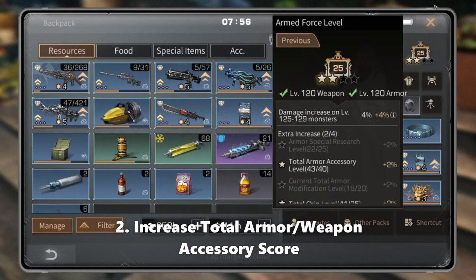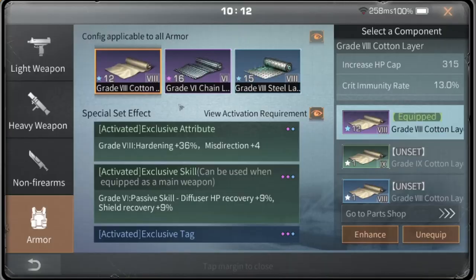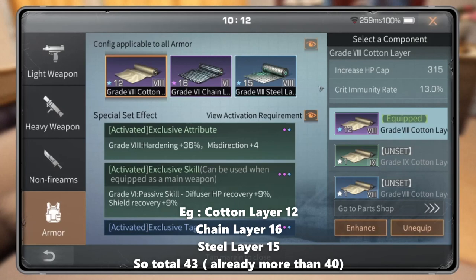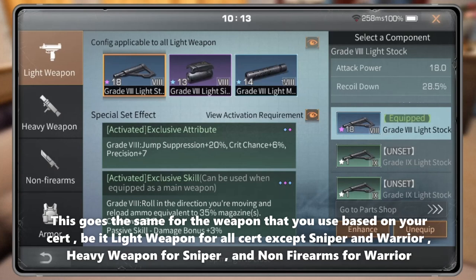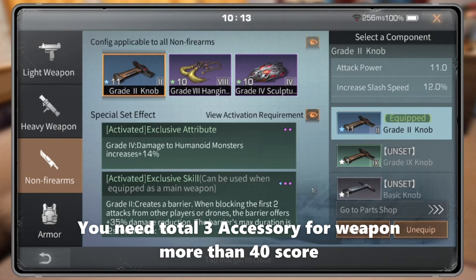Sub-tip two: increase total armor or weapon accessory score. You need to get a total of 3 accessories for armor with at least 40 score — the sum of cartoon layer, chain layer, and steel layer. For example, a total of 43 is already more than 40. This goes the same for the weapon you use based on your class, including weapons for all classes except sniper and warrior — you need a total of 3 accessories for the weapon scoring more than 40.